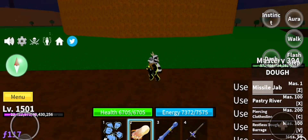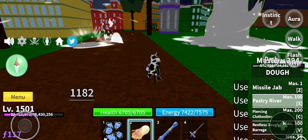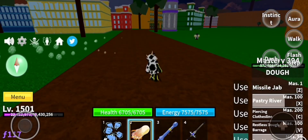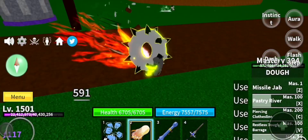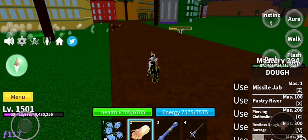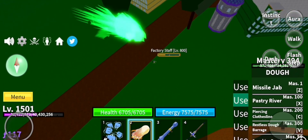That one's called Missile Jab. It deals pretty much a lot of damage, but yours might do less or more compared to how many stat points yours has. And this is Scorching Donut. It doesn't really deal that much damage whenever you run over people, but it's pretty good and it can also climb up walls.